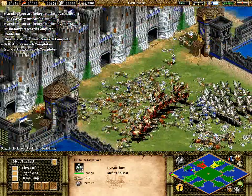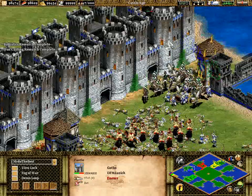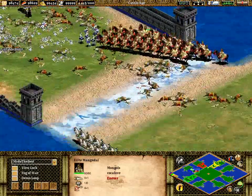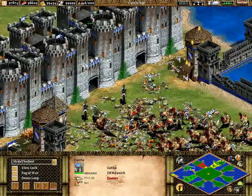These cataphracts are continuously getting some upgrades — iron casting, chain barding armour, husbandry as well. And he's starting to attack the castle as well. That villager — how did he make it in? I have no idea. Harmonia Mundi did signal it, I didn't react at the time — that's my fault. Should have taken him out, didn't manage to do so.